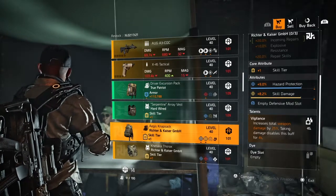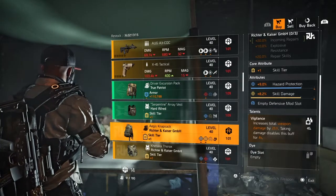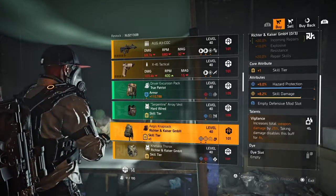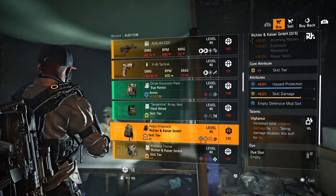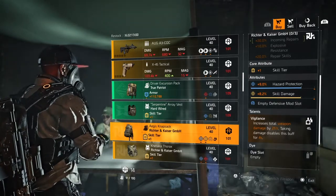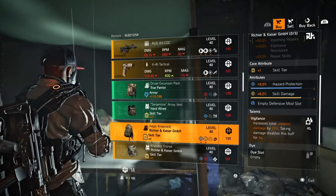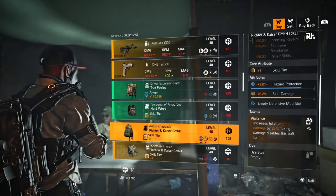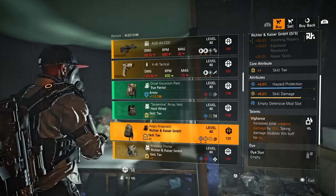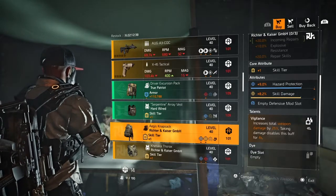Next we have the Richard and Kaiser Gamble backpack — core attribute yellow skill tier, lower attributes 9% hazard protection, 8.2% skill damage, blue mod slot, and the talent Vigilance: increases total weapon damage by 25%, taking damage disables this buff for 4 seconds. The Providence backpack The Gift reduces that to 3 seconds. Richard and Kaiser gives you incoming repairs at the first level. If you're looking for something different, definitely come pick up this backpack.